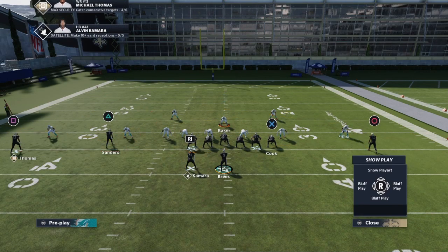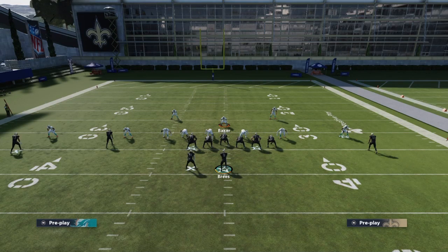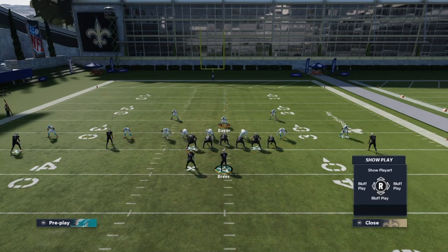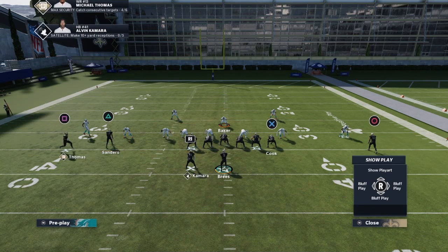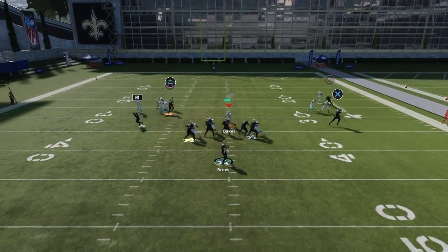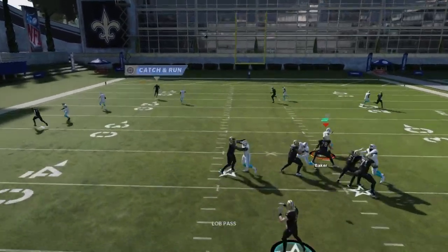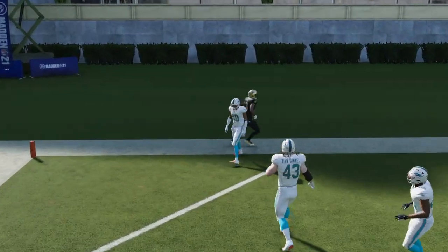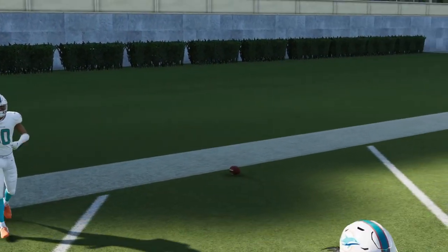For this play, all you want to do is take your triangle receiver and put them on a slant — that's it. The reason I put them on a slant is because on the zig route, routes get tangled and it won't be as smooth, so they won't get open. Also make sure your best receiver is at the square position — whoever has abilities or the highest overall — so he can run that route effectively.